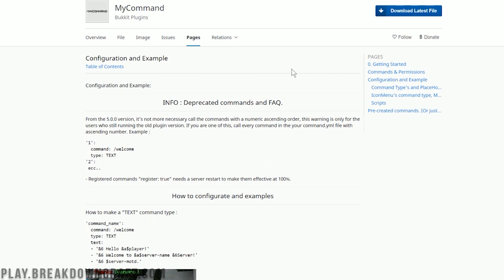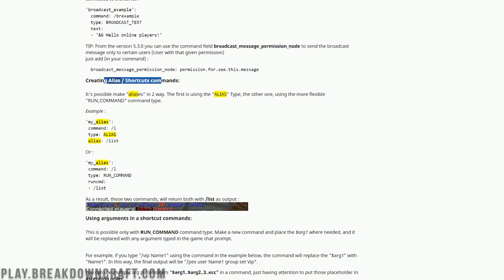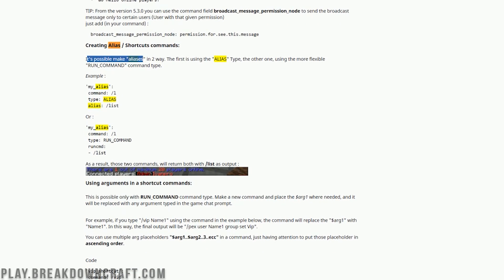For example, if you wanted to look more into aliases, you can just search it in the documentation. Here's creating an alias slash shortcut — it makes it possible to run aliases in two different ways. If you run slash l, it's going to run the list command. And you can actually run multiple commands this way — run_cmd is going to run one, and if you put another entry, it's going to run another one. Pretty in-depth stuff here.